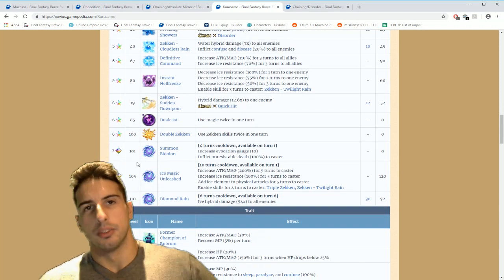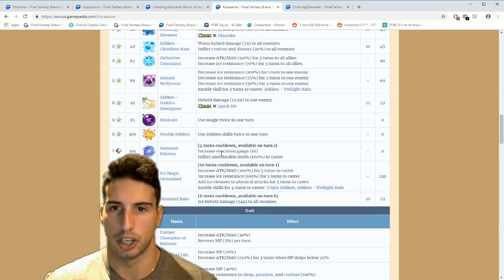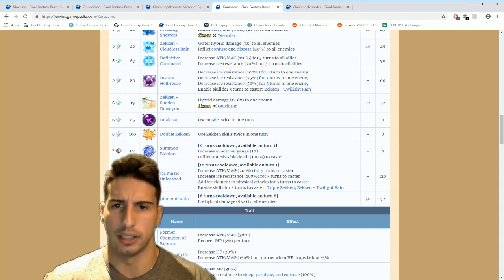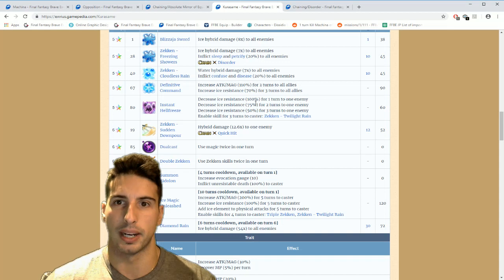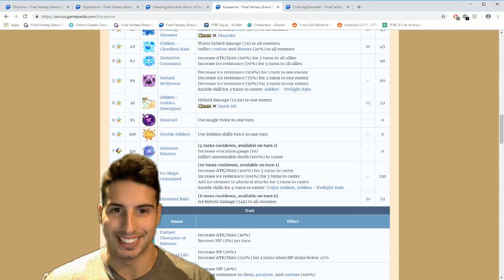At seven star, same as Machina — summon Eidolon, kill the caster, fill esper gauge 100 percent. At level 105, Ice Magic Unleashed on a 10-turn cooldown available turn one — increases attack and magic by 200 for five turns, ice resistance 100 for five turns, adds ice element to physical attacks for five turns, and enables triple Zicken Twilight Rain for four turns. If you're using two of him and you break ice resistance by 100 while having ice element on the character, you can literally kill anything so fast.